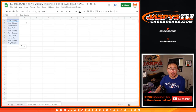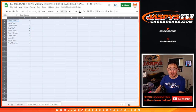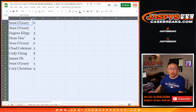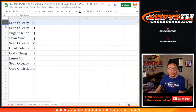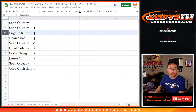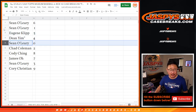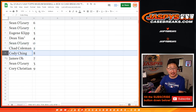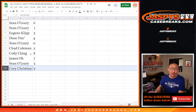Remember, 0 gets any and all redemptions, including 1-of-1 redemptions. The redemption is part of that group of teams in the bottom tab here. Live 1-of-1s, of course, will still go to 1. Sean with 6 and 1. Eugene with 5. Dean with 4. Sean has 0 and 1 — moot point. Dean with 4, Sean with 0, Chad with 2, Cody with 8, James with 7, Sean with 3, and Corey with 9.